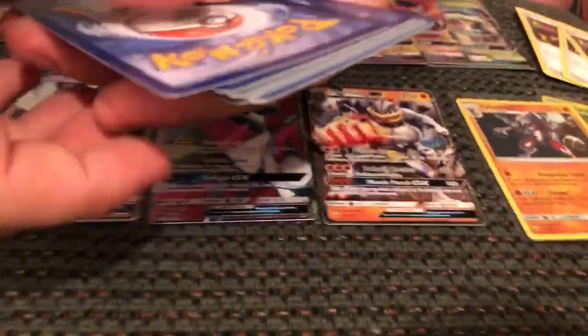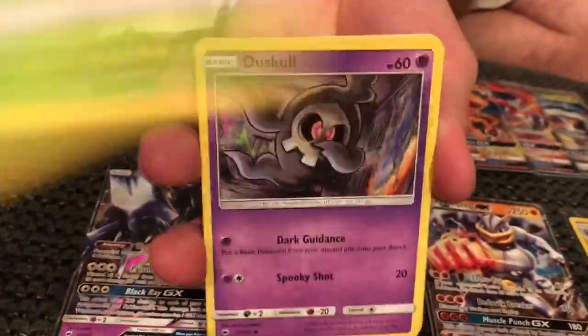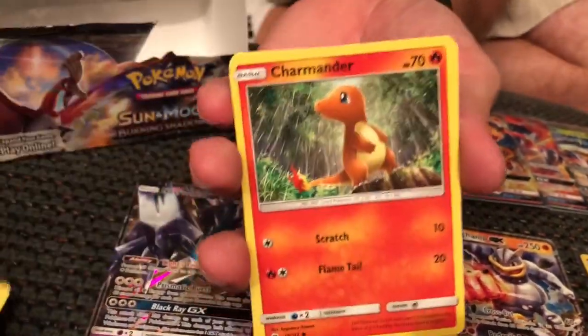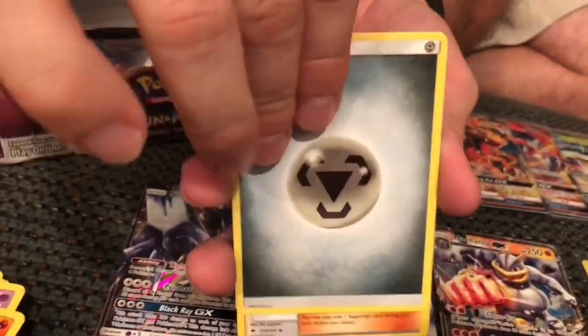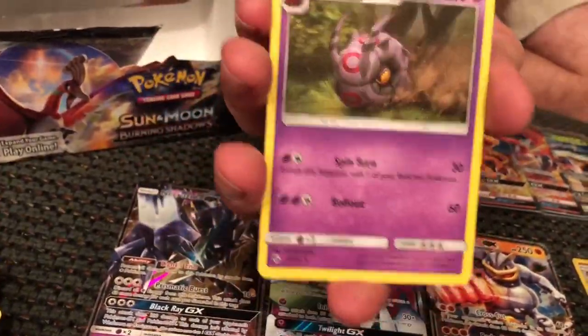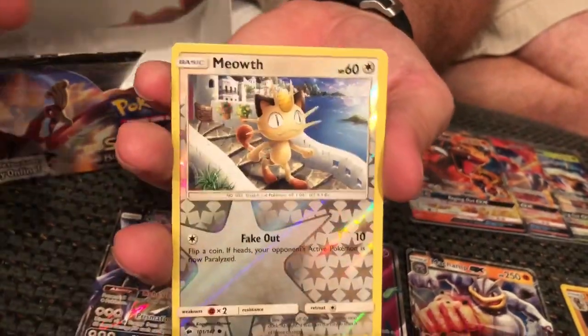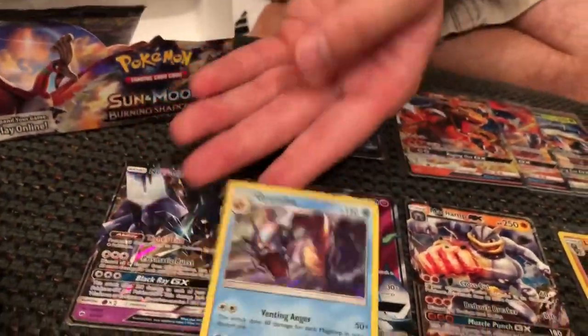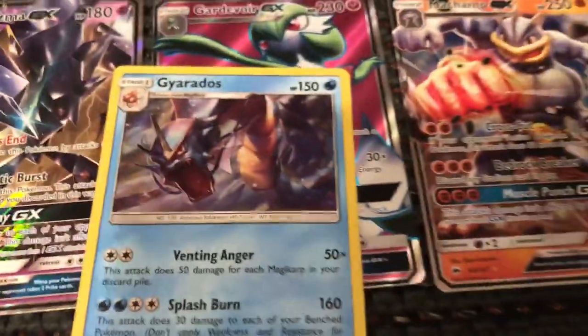There's another code. Second-to-last pack of the box. There's Oddish, Duskull, Espurr, Marowak, Charmander, Steel Energy, Guzma, Whirlipede, Simisage, Meowth is our Reverse Holo, and a Holo Gyarados.